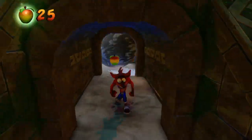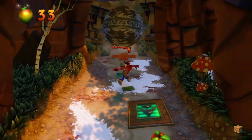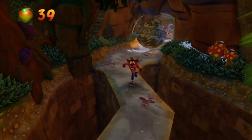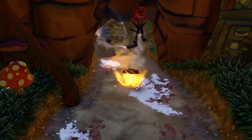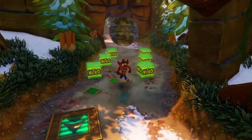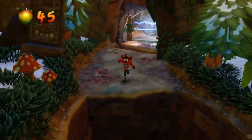Slide underneath that, come right in here, grab this box, and another checkpoint. Then we got a mine to jump over - another mine that I just blew up on, but you're gonna want to jump over that too - and then slide and jump right there.